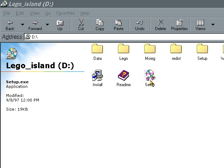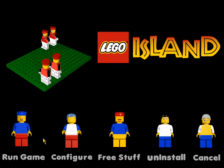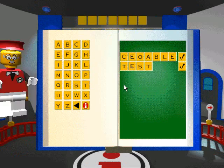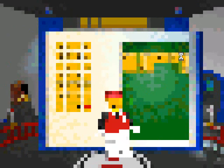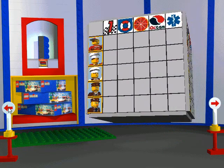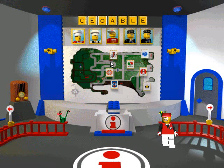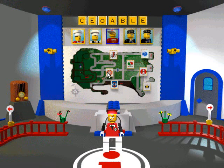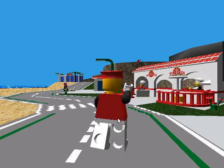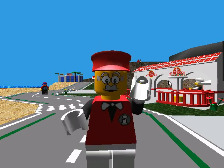Oh, the game just crashed. Okay. Let me get back to my profile. What is this? The score cube is all clear?